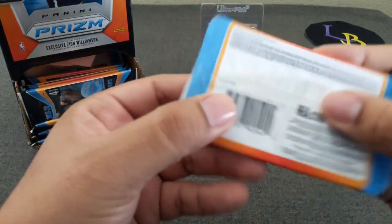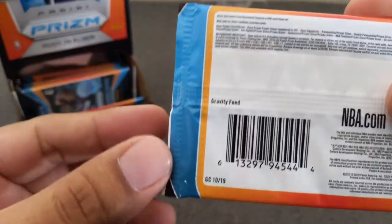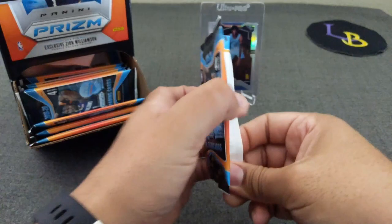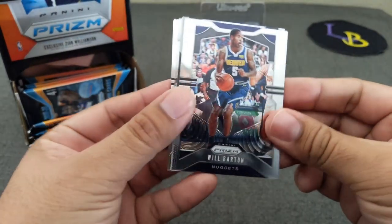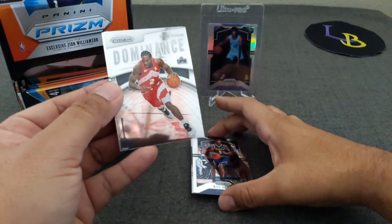You can see here — gravity feed. Let me zoom in, there it is — gravity feed. Let's see what comes out of these. Here we go. Will Barton. Hey, here comes the auto already — first pack auto! Put that down.